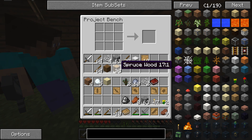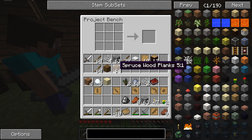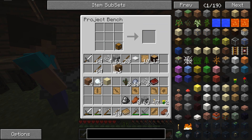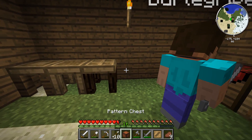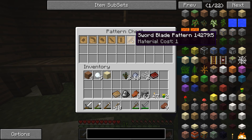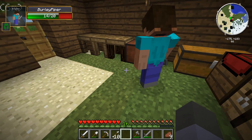Back in the crafting area — project bench. I'm going to show you where we can put all the stencils we've used, in a chest. We have a regular chest, and now we have a pattern chest. It's a special chest just for patterns. Look at all the patterns — I think we can put blank patterns in there as well.